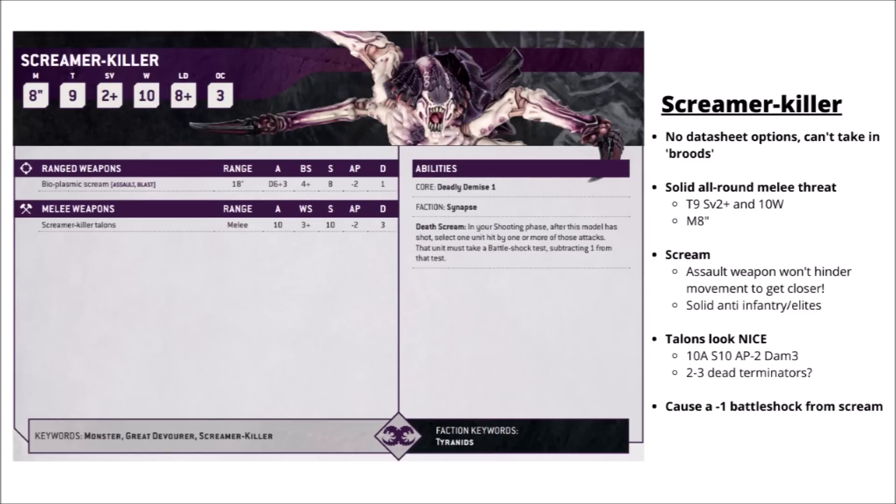Next up, and here to cause a whole bunch of carnage, is the updated Screamer Killer profile. This was one of the early ones that Games Workshop teased. Really quite a hulking brute — Toughness 9, a 2-plus save, and 10 wounds, so really quite tanky. An 8-inch move, a good ranged Scream attack with Strength 8 and Damage 1, and some massive Talons with 10 attacks at Strength 10 and Damage 3 in combat. It looks like these don't have any built-in upgrade options anymore, and you can't take them in Broods either — you're just going to be fielding these as single models.